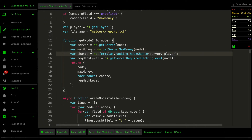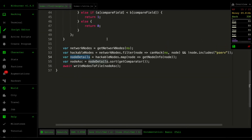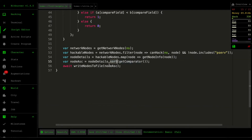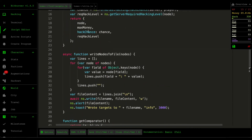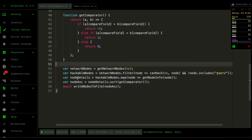After grabbing all node details, we sort them in ascending order using the array's sort function with a comparator. The comparator orders results by the compareField — so if compareField is max_money, it sorts all node details in ascending order based on the max_money field value.